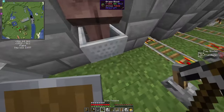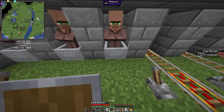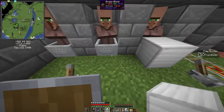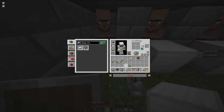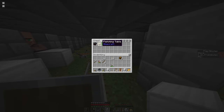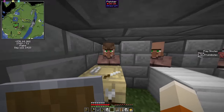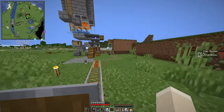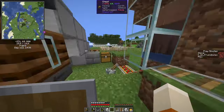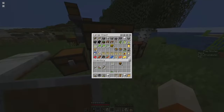Of course the problem in a trading hall is always to make the villagers accept the correct workstation. In this case, we can just block them off using this block, and now they can't pathfind to a workstation here. So hopefully, if we want to make this villager a fletcher, he will become one. We leave them in the minecarts. The reason I'm taking a fletcher is because a fletcher will sell us emeralds for sticks. And the problem really are the first few emeralds — once we have 12 emeralds or something like that, we're good to go.